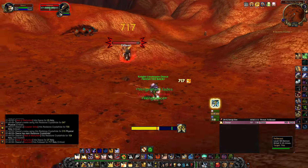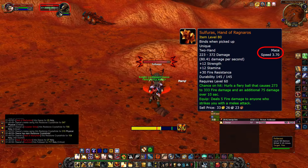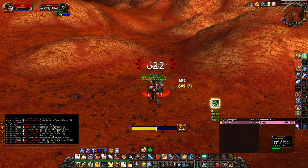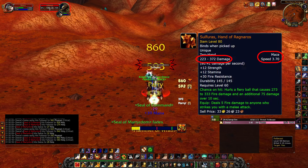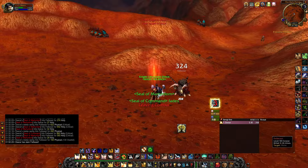While opting for the seal twisting playstyle you'll want to be using a slow two-handed weapon as opposed to using the extremely fast weapons we're currently using for the exo spam playstyle. There are two reasons for this. The first reason is that Seal of Command scales directly off your weapon's raw swing damage and not weapon DPS. The second reason is because the slower your weapon, the more room you have to use GCDs on other abilities before you need to twist.